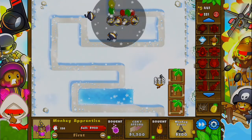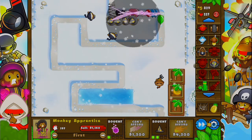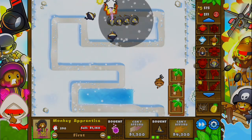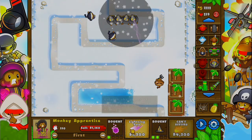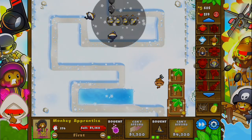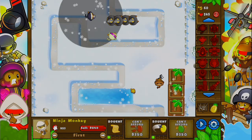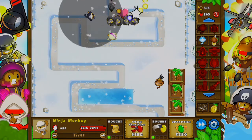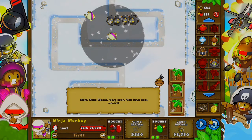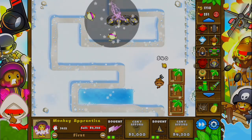So I'll upgrade this one with the money instead, and then we'll upgrade so they can see camo balloons. Now we need enlightening on at least a couple of them. It would have been cool if I actually did a monkey village to make the prices cheaper, but I got banana farms to deal with that. We are on medium, so it is more difficult than easy, which I've been playing on. But let's upgrade a few of these. They're not getting past there, though we need to start upgrading a lot more.